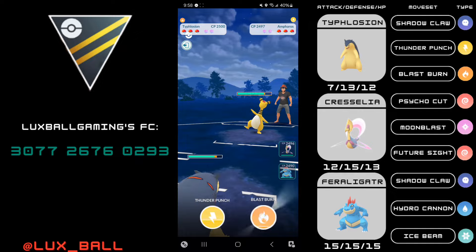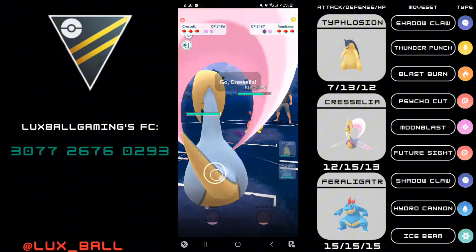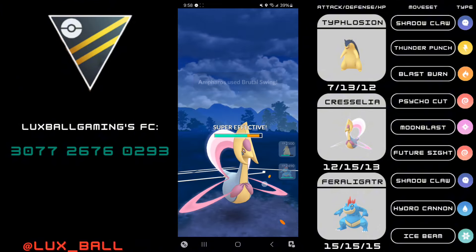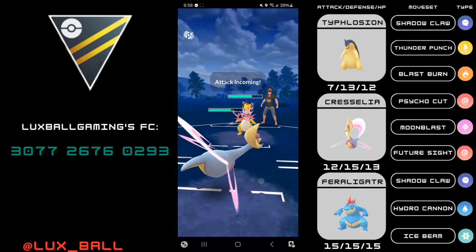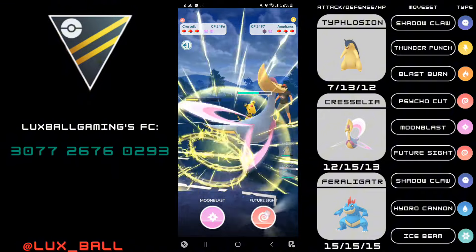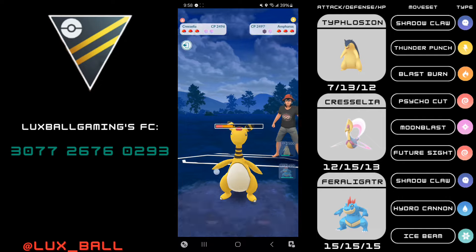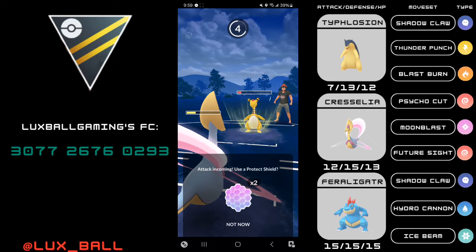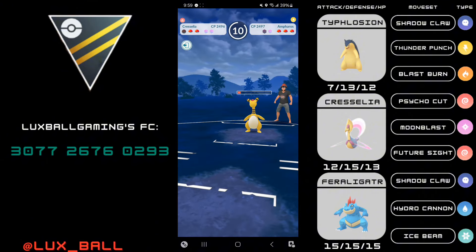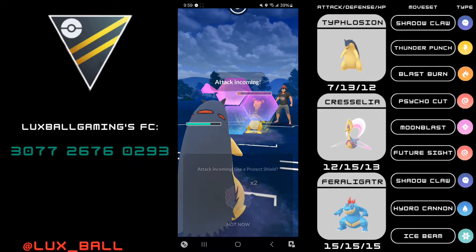Next game we have a very good lead Typhlosion into Venusaur. I mistimed my move — because my opponent switched I could have done one more Shadow Claw. Talking about the lead matchup and the counter switch: Incinerate would have been way better here. It would have cooked the Venusaur and the damage would have added up so much better that Cress would be able to knock it out with a Future Sight or even a Moonblast. Future Sight isn't enough damage, and I'm losing out on some Psycho Cut damage, but maybe it's more farm for my backline.